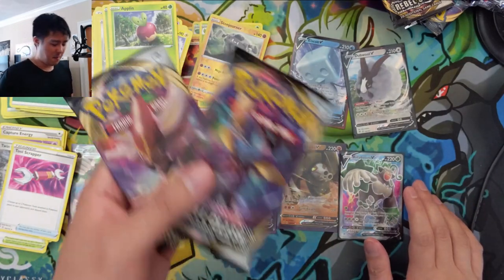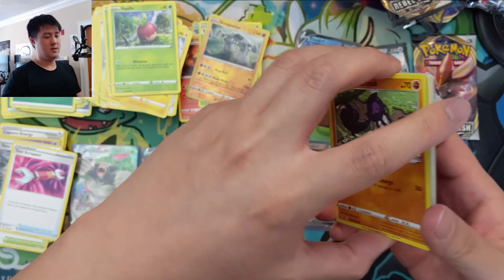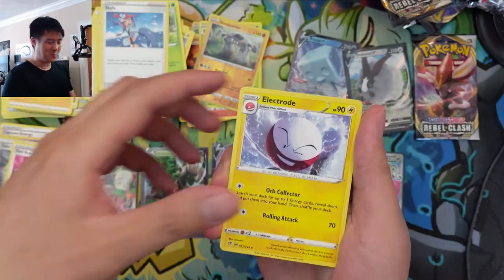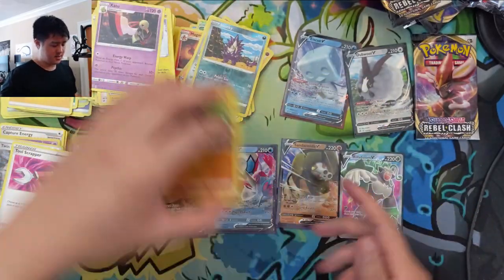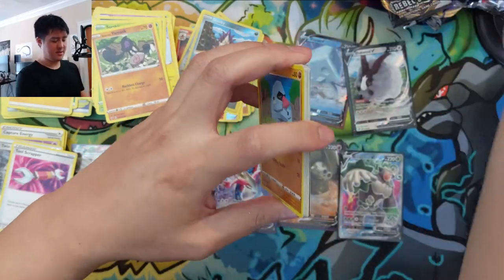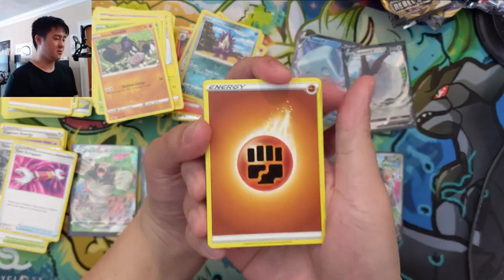With Boss's Orders, maybe picking off the Morpekos isn't strong enough. Like with ADP-Z, they only need to do that twice. Electrode, Tool Scrapper, Stonjourner, and a Butterfree. Oh my gosh, guys — two packs remaining, hit number is not bad at seven hits, but no secrets and only two packs left. Not feeling good.